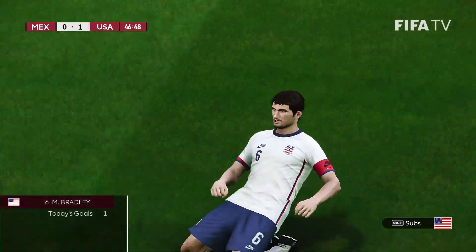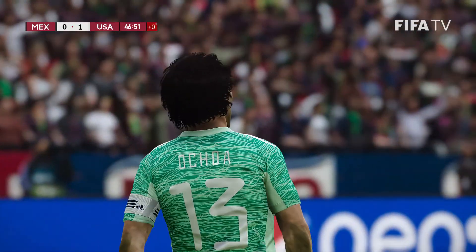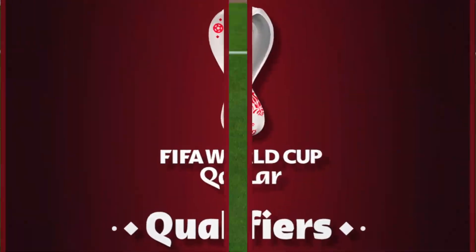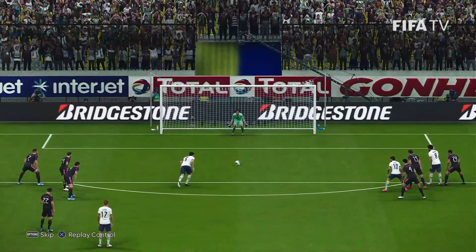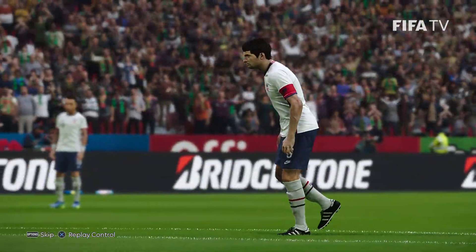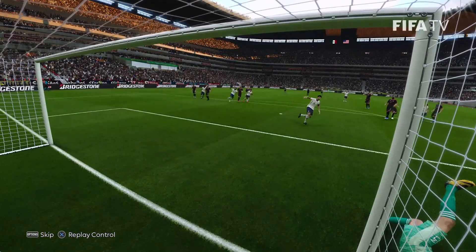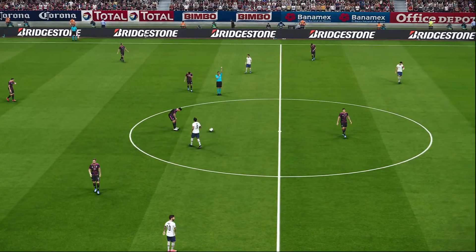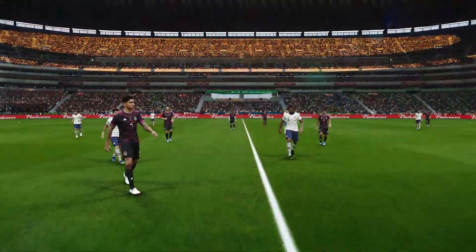And it's 1-0 to the United States of America! USA! USA! Guillermo Ochoa going to hunt it out of there — she was not happy about that. It's a penalty given by the referee. Guillermo Ochoa is the wrong way and Michael Bradley puts it into the roof of the net. Well taken. 1-0 to the US — that is it for the first half. El Tri go down 1-0, very late in the first half.